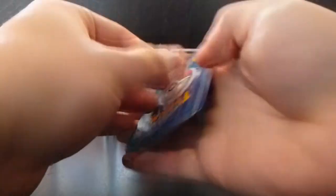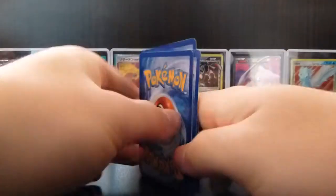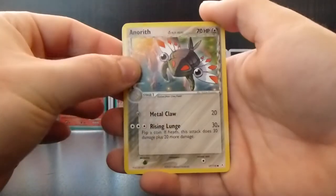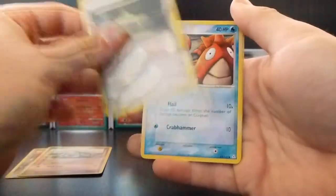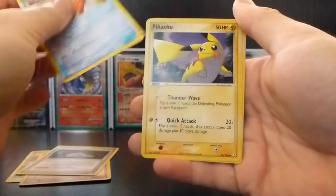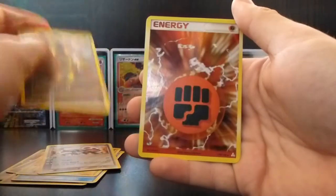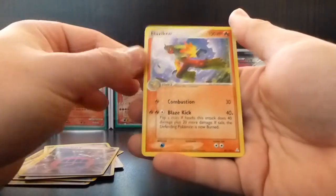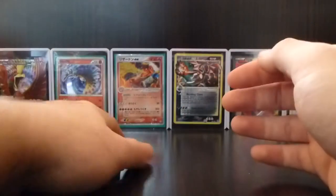Okay. So we have an Anareth, a Phanty, a Root Fossil, a Core Fish, a Pikachu, a Lairon, a Rainbow Energy — nice — a Reverse Fighting Energy, and a Blaziken Rare — nice. Not a Holo, but still pretty cool.